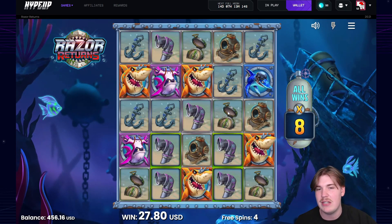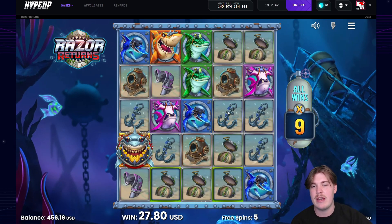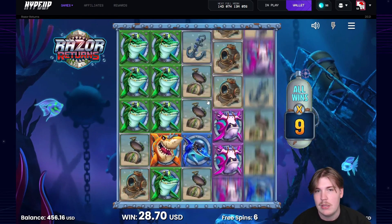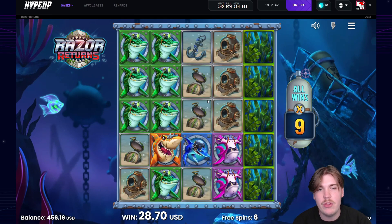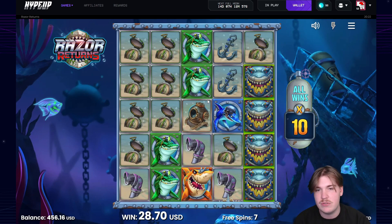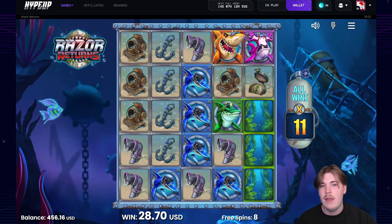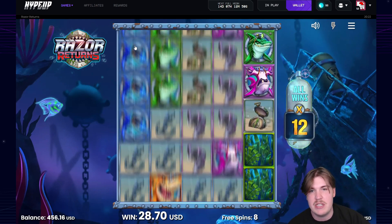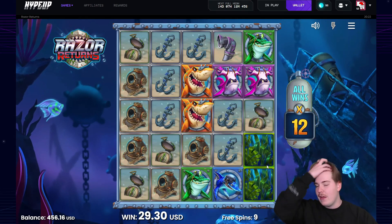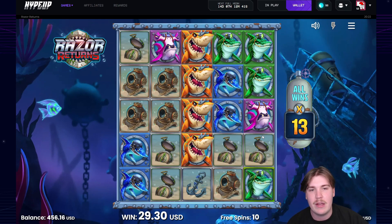We need seaweed to save this bonus — we'll be on a 10x no matter what, but we need seaweed up the top. 90 cents back — okay, that's a good little save. What we'd like now is coins. We haven't seen coins yet, we've seen sets of wilds but no coins. Come on, seaweed on the left up the top — if we can get one seaweed up top it means a much higher multi.